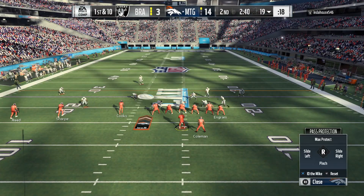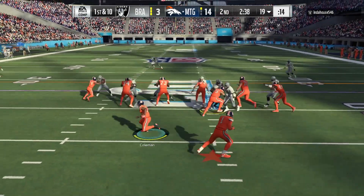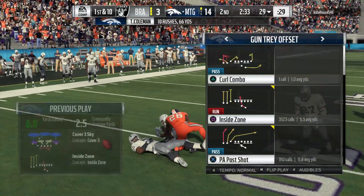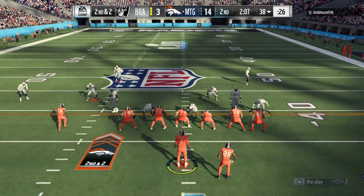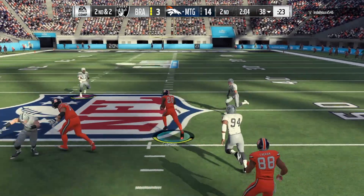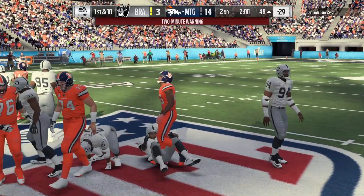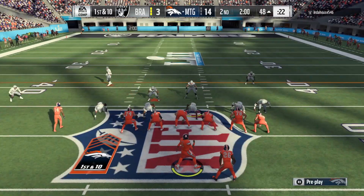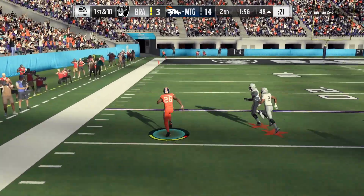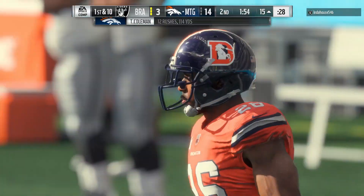Coming out on offense and we're looking for Tevin Coleman to break one. I need some better run blocking receivers — I could really be breaking a lot more. Second and two, going right back to the run up the middle. 11 rushes, 80 yards right now in the second quarter — we're doing our thing, toting the rock. Going right back to Tevin Coleman — Derrick Brooks pushes us out of bounds. 12 rushes, 114 yards.